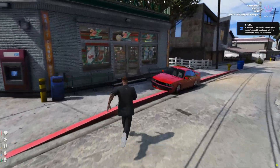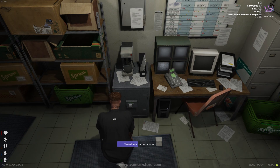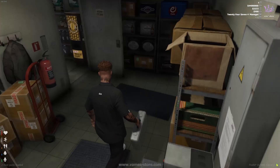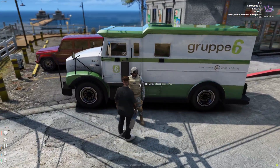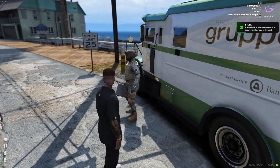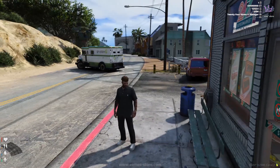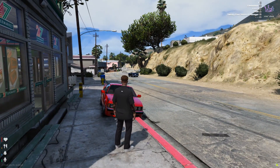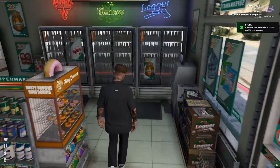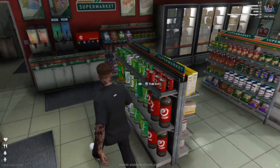When the convoy arrives, you need to go to the safe to get the money briefcase. If the store belongs to the player and doesn't have products in stock, customers cannot make a purchase.